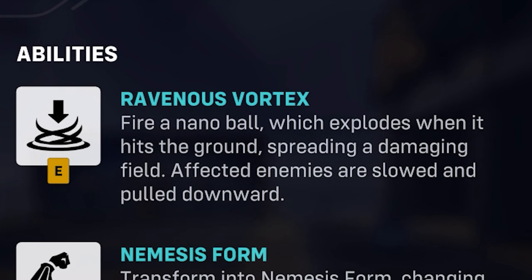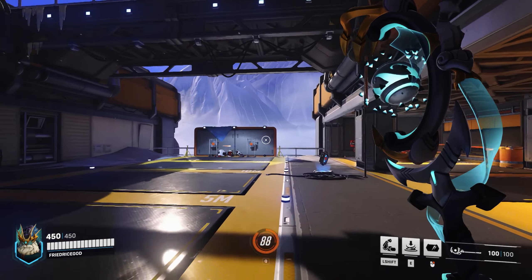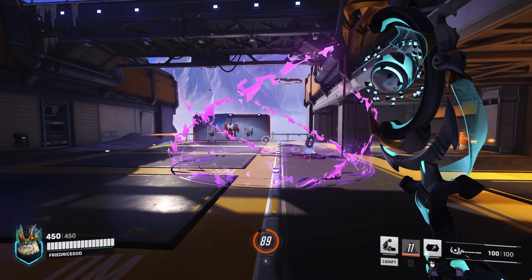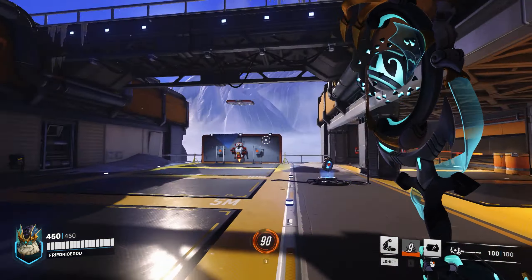Ravenous Vortex — fire a nano ball which explodes when it hits the ground, spreading a damaging field affecting enemies, causing a slowdown and pulling them downward. So that slows them — and so pretend if there's a Pharah flying up there and I just do this, and just — yoink.